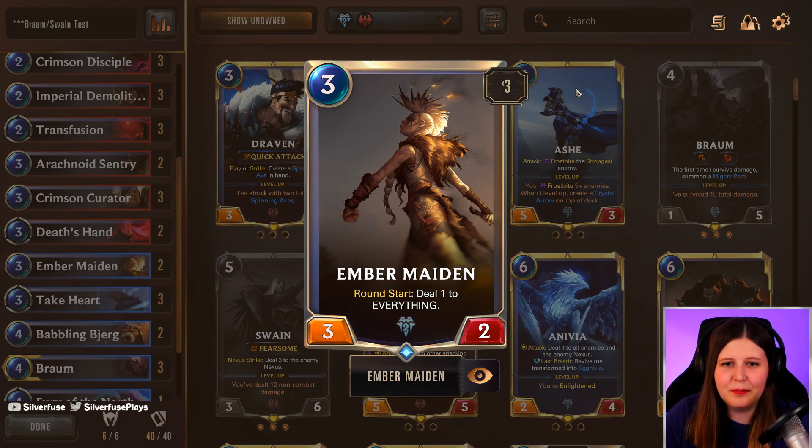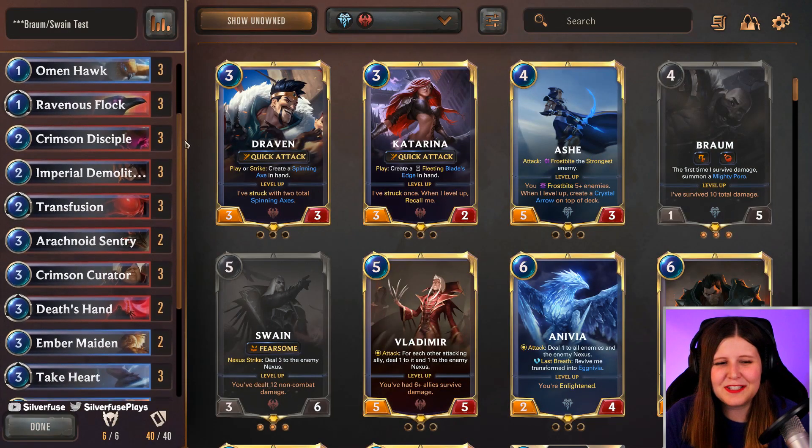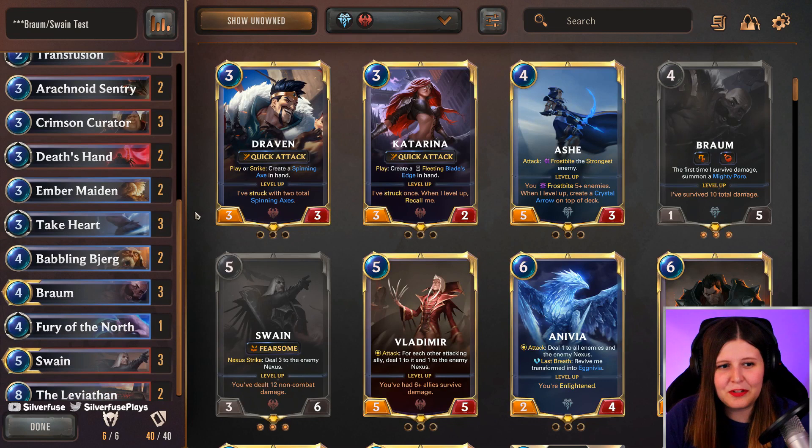And then finally, the queen of leveling up Swain fast is Embermaiden. Embermaiden does damage to everything — both Nexuses, your opponent's creatures, your own creatures. She levels up Swain so quickly. She usually gets an average of five or six ticks for Swain because her non-combat damage is just through the roof. It's nuts. I really just like this archetype a lot. It's a strong mid-range archetype and it's great for climbing, and I'll show you why.